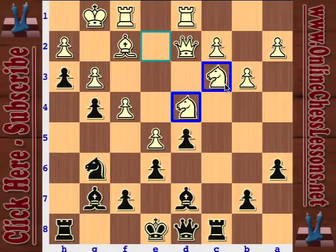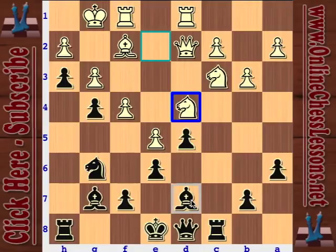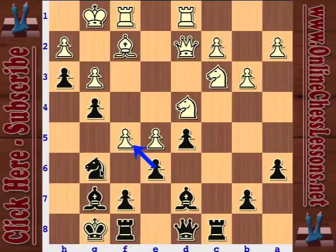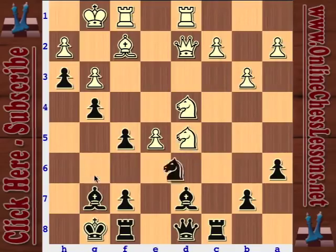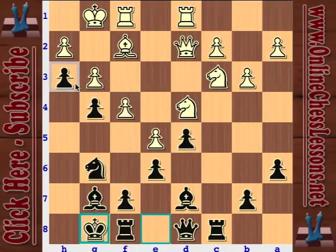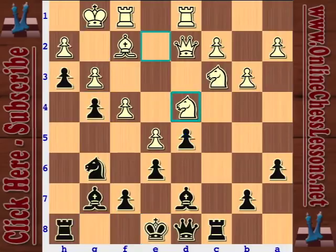Knight to d4, and white's position really does look pretty good here. Black spent so much time pushing these pawns - he spent like eight moves - and now they're completely blockaded. The knight on d4 is killing it compared to the bishop on d7. White's position looks preferable. Black castles - seems a little crazy. If he pushes, we can just take on f5 and take on e5. But if the position opens up and black can land some pieces on that diagonal, white is going to be in some trouble.